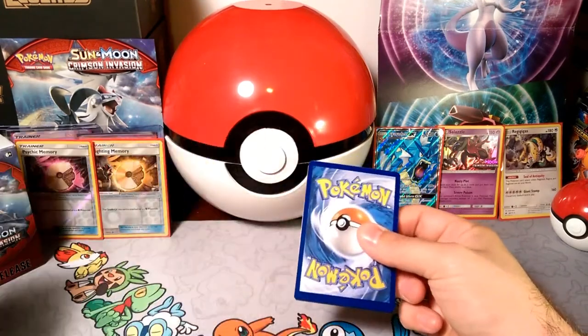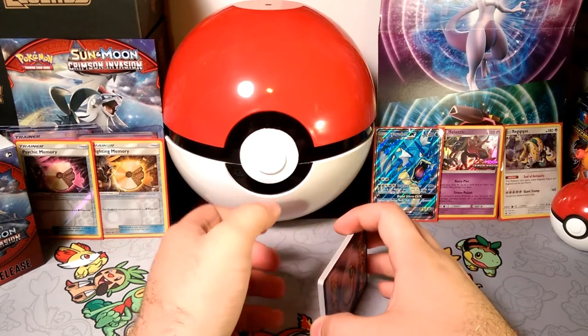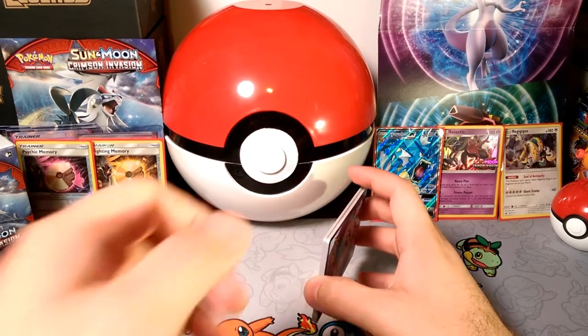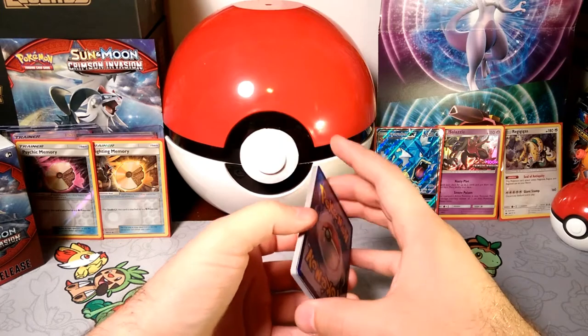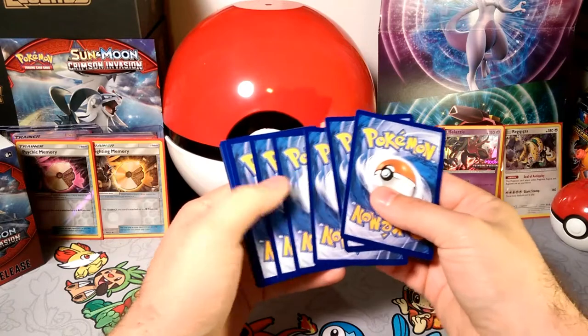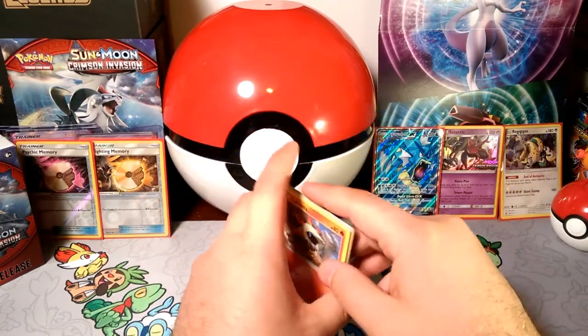What are we still hoping for this set? We love our Shinings, we love our GXs. What are we still missing? We're still missing Genesect, we're still missing Arceus, and we're missing more Zoroark GXs to be perfectly honest. That's what we need to get deck building energy.